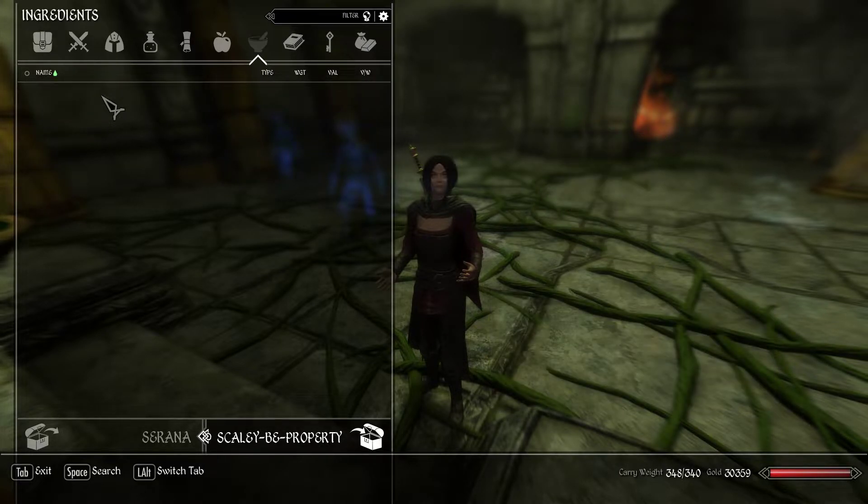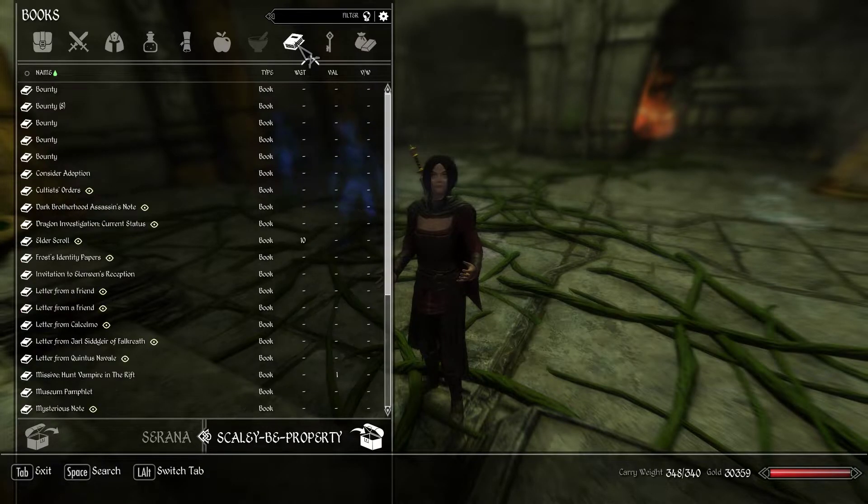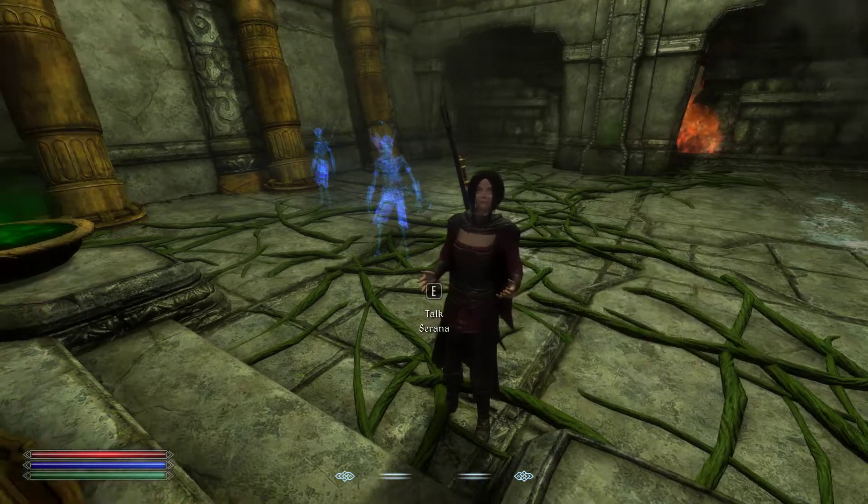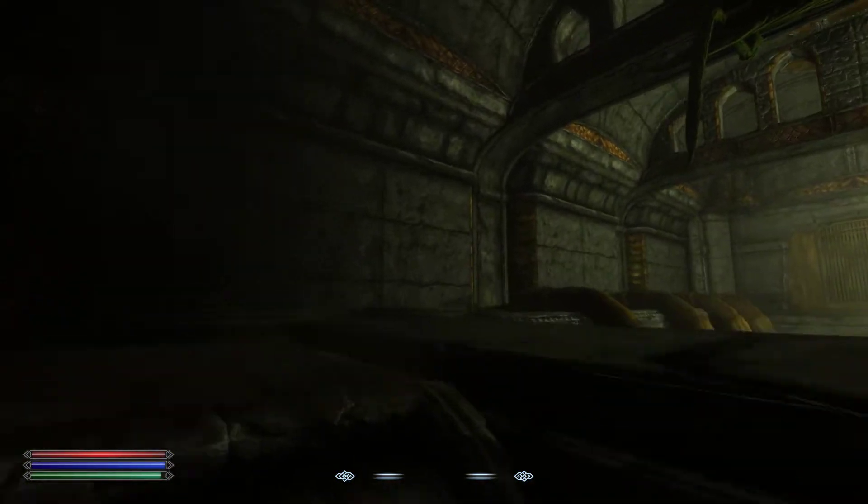Let's see if giving her these helps. No — eight pounds over still. You know what, I can just give her the Daedric Battlestaff, let her use it for a little bit. She can't die anyway, so it's not like I'll lose it.